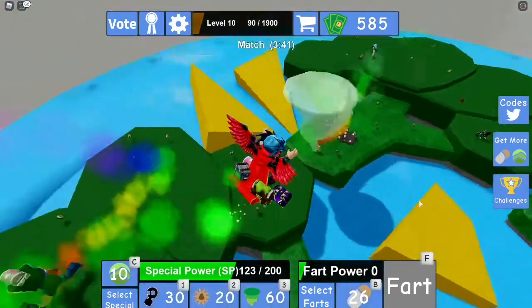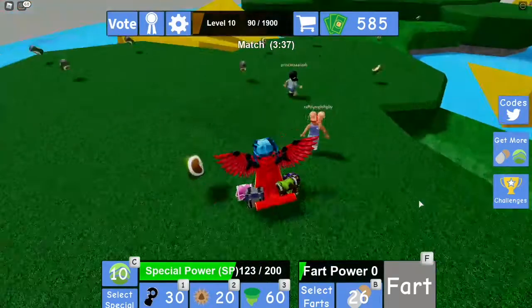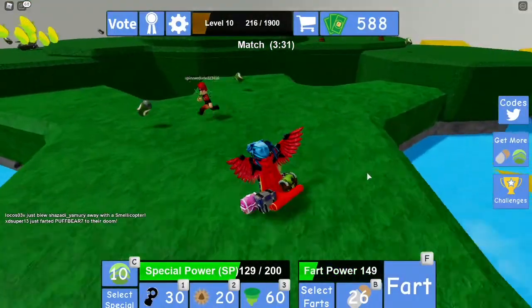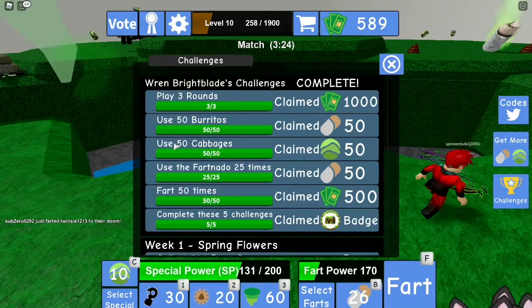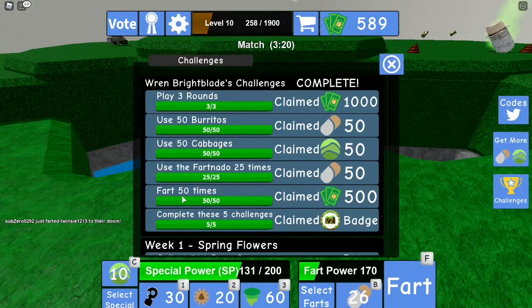Hello people! Today I'm going to be showing you how to get the Wren Bright Blade treasure chest inside Fart Attack. So basically you'll go over here to the challenges. Then you need to play 3 rounds, use 50 burritos, use 50 cabbage, use the fartnado 25 times, fart 50 times, and then you need to press claim.